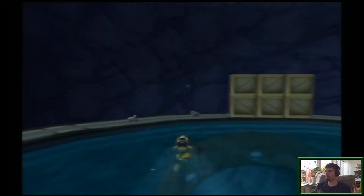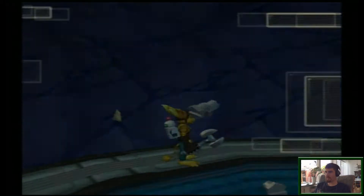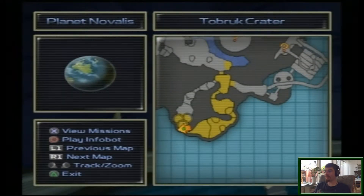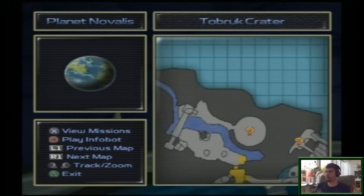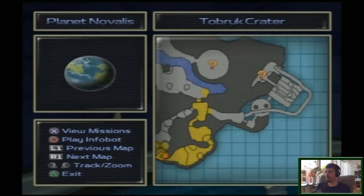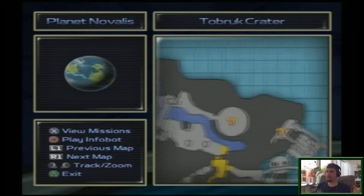There's a couple of boxes. Let's see where we are. We're in that part, and we go up and around. We have one question mark and one question mark over there, so there are two different missions here: Tobruk and Crater on planet Novalis.